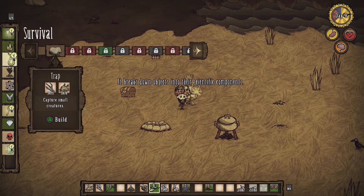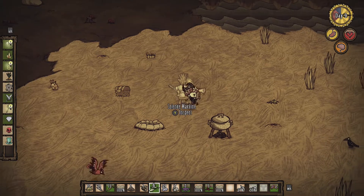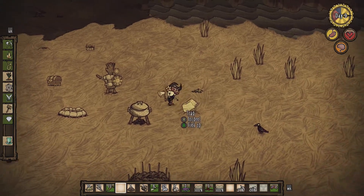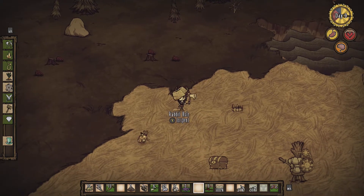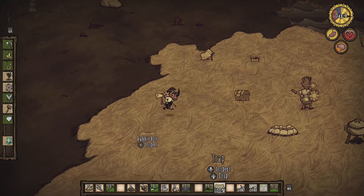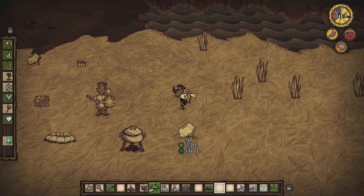What else are we going to do? We're going to make one of these, and another one of these, and a third one of these, because we've got the trifecta of rabbit holes that we're going to cover with these. Fantastic. Wilson, you genius. What a guy. Let's get that third one down on the trifecta. Boom! Trifecta of rabbit holes covered. Fantastic. Let's pick up the seeds, because why not?